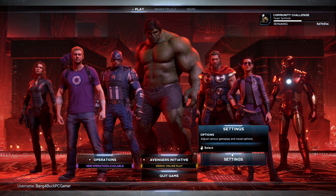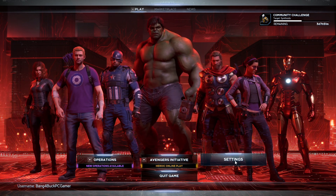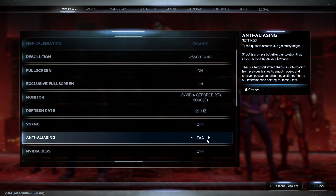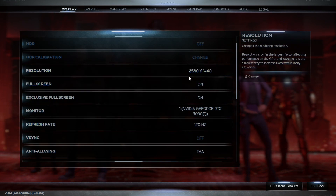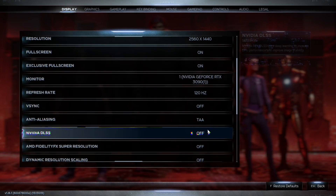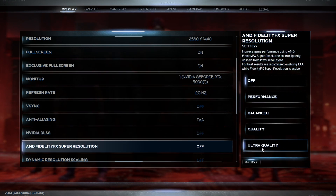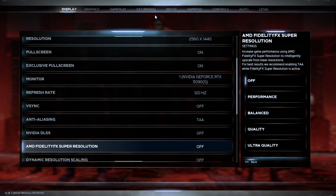Welcome back to the channel. Today I'll be taking a look at Marvel Avengers as it's just had the AMD FSR update, which will allow you to use both DLSS and FSR in the same game. Not many of these games are around at the moment, so I definitely want to take a look at this. It was also brought to my attention that FSR doesn't perform as well as DLSS under 4K, so I wanted to put that to the test myself. For Nvidia DLSS I'll be using the quality preset, and for AMD FidelityFX Super Resolution I'll be using ultra quality, because it's the highest available.